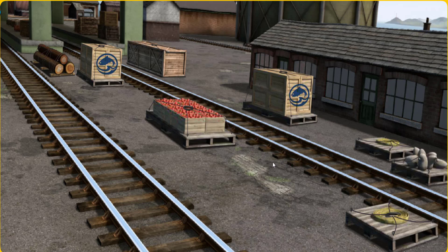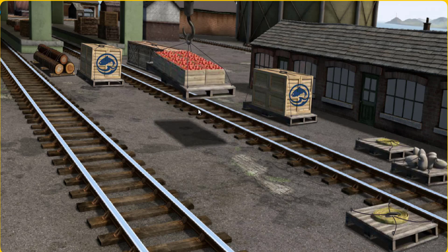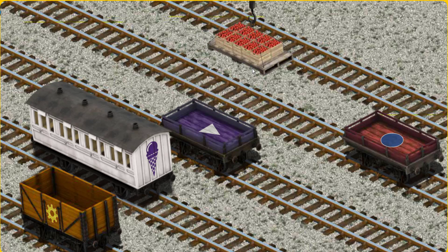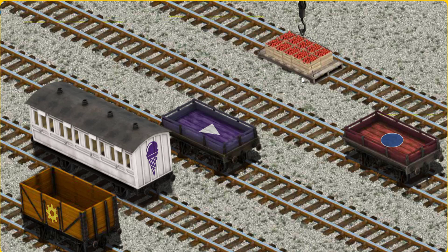Den must deliver the crates of apples to Farmer McCall's farm. Show Cranky where the crates of apples are. That's it! Let's lift and load. Now the cargo must be loaded. Show Cranky where the red flatbed with a blue circle is.